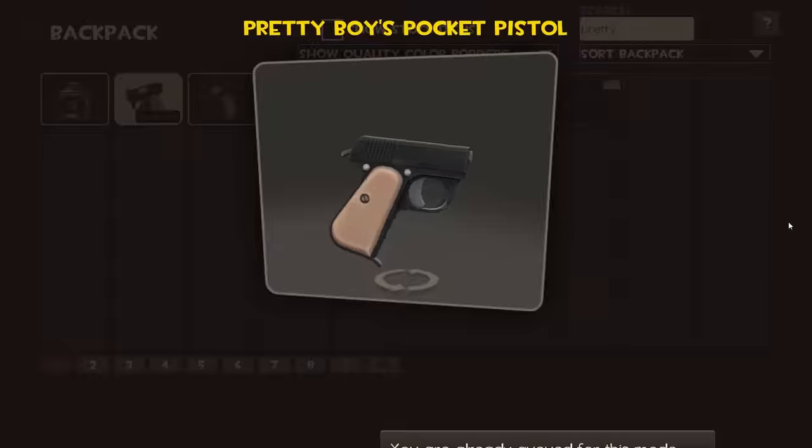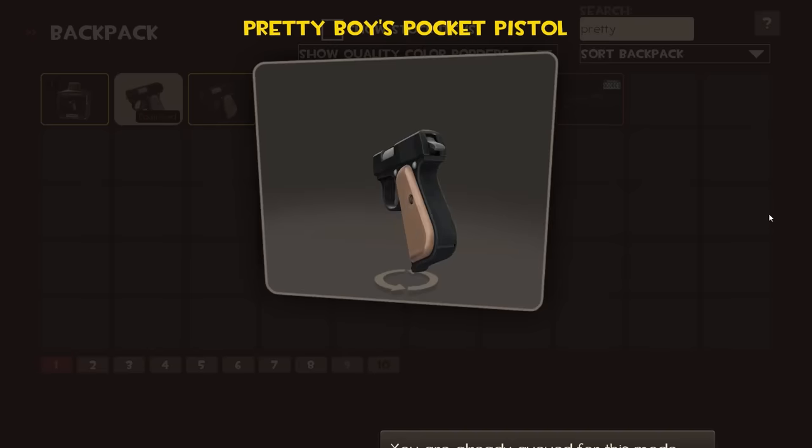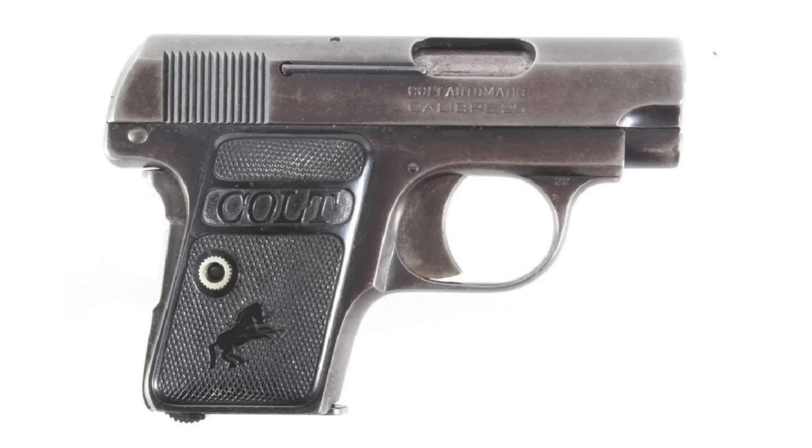Right, interesting name here — Pretty Boy's Pocket Pistol. Superficially, this looks a bit like one of the kind of vest pocket pistols of the 1910s and 20s: FN Browning 1905, Colt 1908, that kind of thing. Very, very small — literally vest pocket pistols because they fitted in a vest pocket.